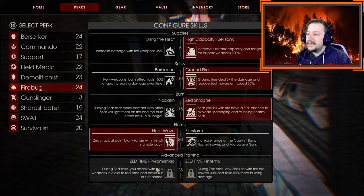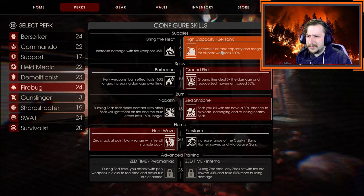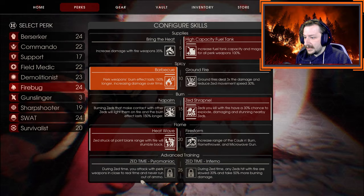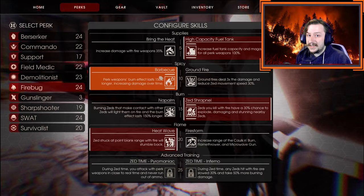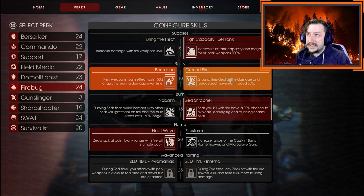For the second build, you can again go with High Capacity Fuel Tanks — unless you're running the Scorcher, then don't. Go with Barbecue instead of Groundfire. You can keep Zed Shrapnel or go with Napalm so your burns do more damage over time. Keep Heat Wave and then Pyromaniac again. With Barbecue, you're going to be using weapons like the Helios Rifle and the MAC-10, as well as potentially the HRG Fire M16. You can still cause Groundfires with the Fire M16, but if you're not using the grenades a lot, Barbecue would be better for more damage.